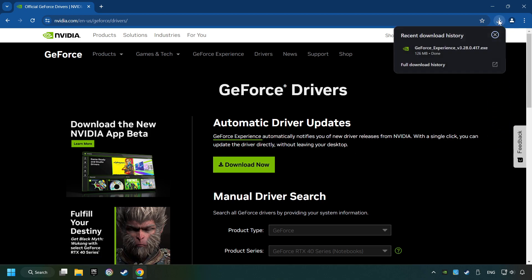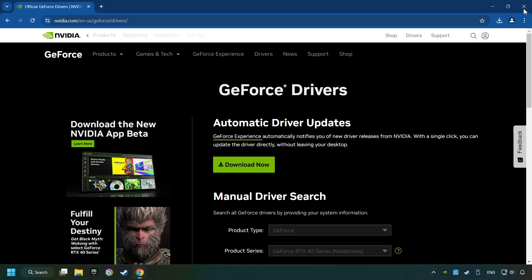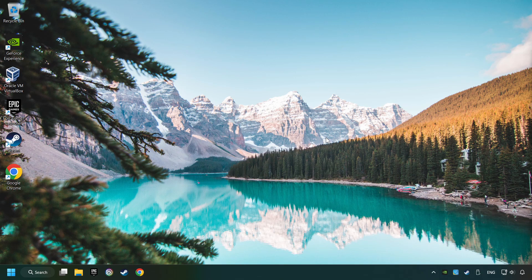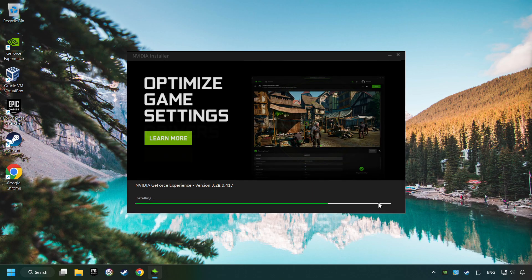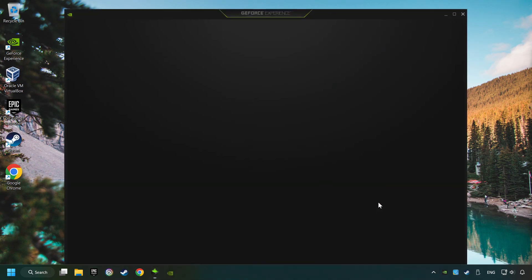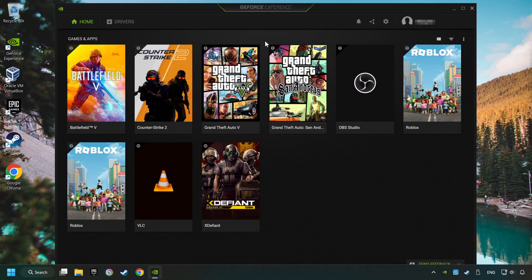Once the download has finished, start the installer. Click on the Agree and Install button. Then open and log in to the NVIDIA app.